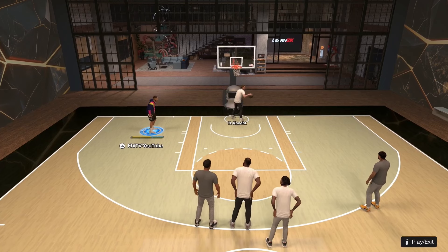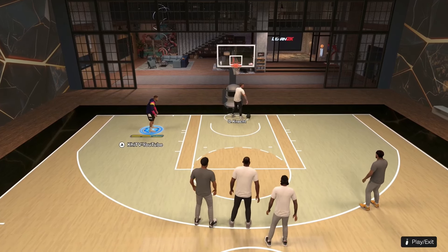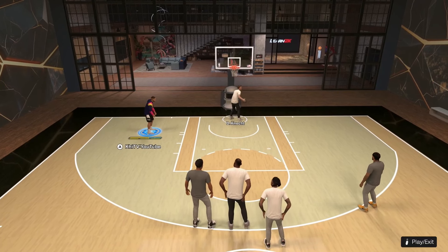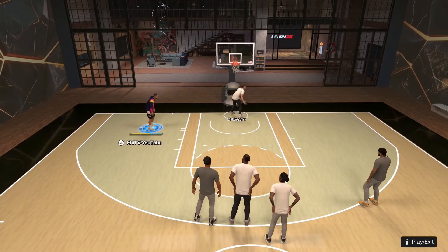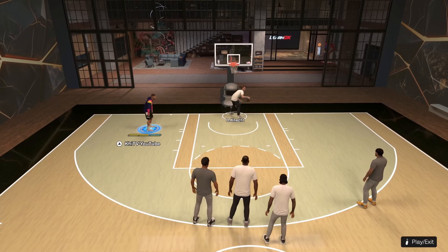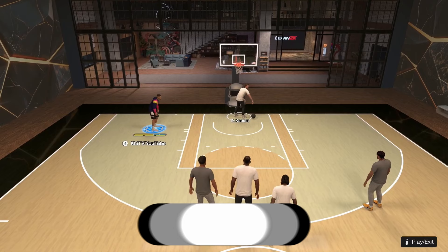My Court is technically an offline game mode, so shooting will still feel different regardless of the slider preset when you go online. A tip: go to the Gatorade facility — in the back are the Gatorade courts that not many people use. If you see it's empty, hop on and practice your jump shot there because it's actually an online outdoor court. You can also go into the Pro-Am shootaround to get a feel for those different environments.